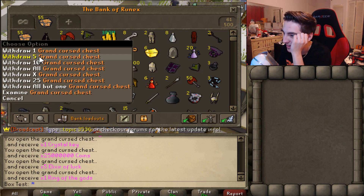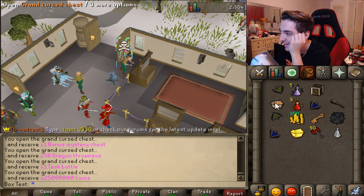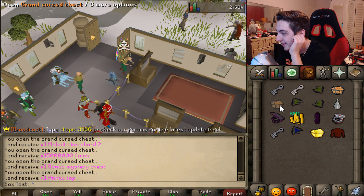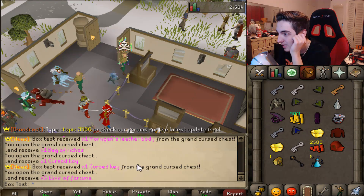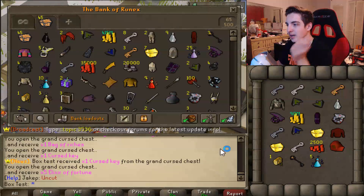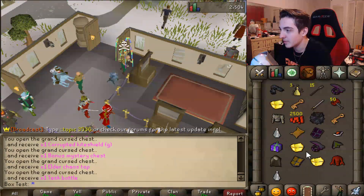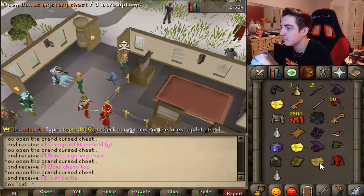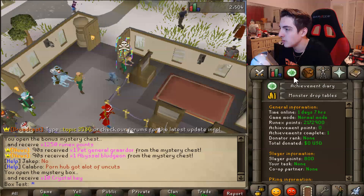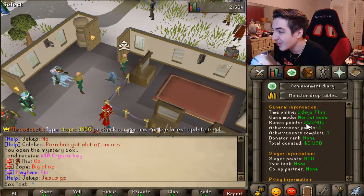Dude, this is filling up my bank so quick. I can't even keep up. These are way too many boxes to open. Oh my God. Cursed Key, Morgan's Leather Body. I'm guessing Morgan's is rare on here? I didn't even think it would be that rare. These people are probably getting pissed off at me because I'm spamming their thing. All these mysteries — it gives you so much bonus stuff. Oh, it was giving me Runex points! How many Runex points do I have right now? Look at all those Runex points.